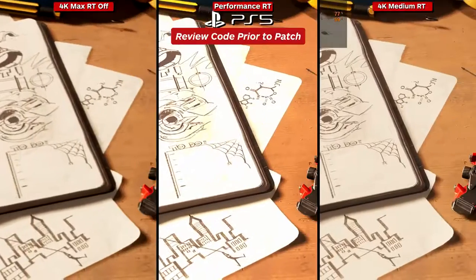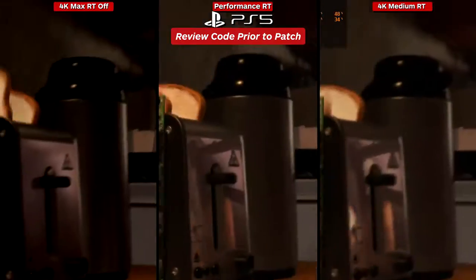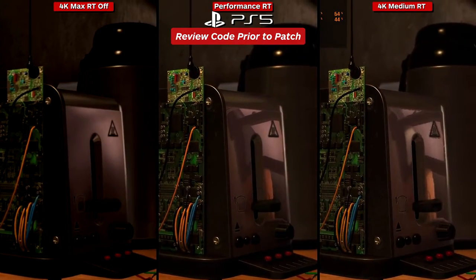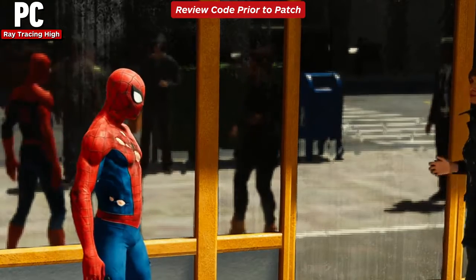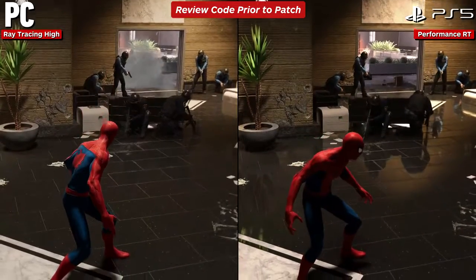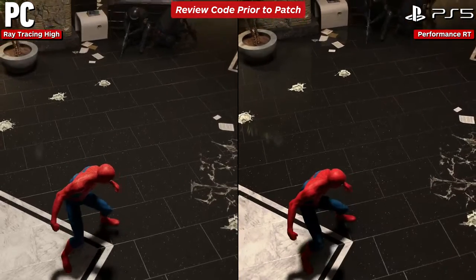The key improvements come in fidelity or resolution levels you can achieve, namely ray traced reflections. This is a tale of two cities: before the patch and after. Before the patch, the quality of the ray tracing was very poor — very low resolution, artifact popping, and issues across the board in all modes, with far fewer objects in the BVH (bounding volume hierarchy). This meant all quality settings, even at the highest level, were not as good as the settings on the PlayStation 5, even in performance RT mode.